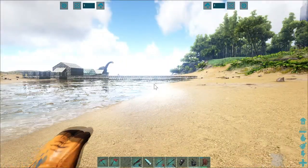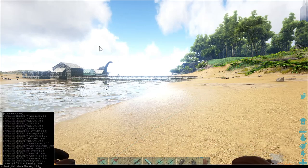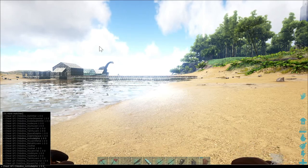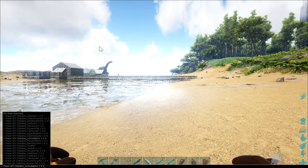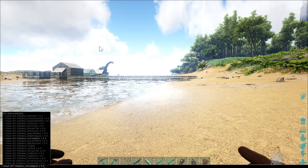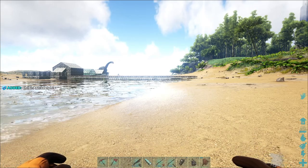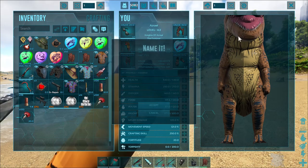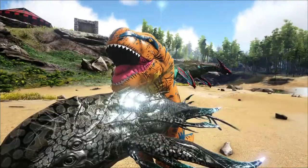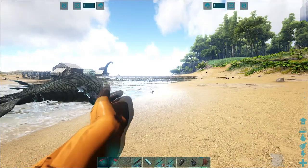Alright, we're also going to be doing the space dolphin — the Astro Delphus. I'm so sorry, it's not the Astro Detus, I forgot — I haven't played this game in such a long time. It's called the Astro Delphus. The spawn code is: cheat gfi chibi_dino_astrodelphus 1 0 0. Let's check how this looks — wow, that looks pretty cool. That is so dope, look at how cool it is! The little chibis are just amazing little guys.